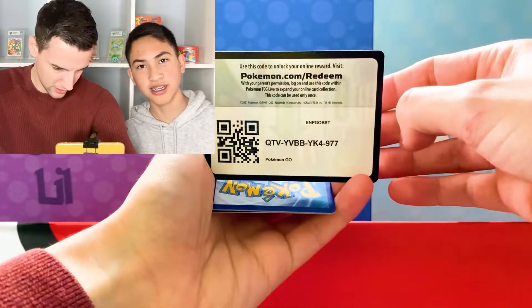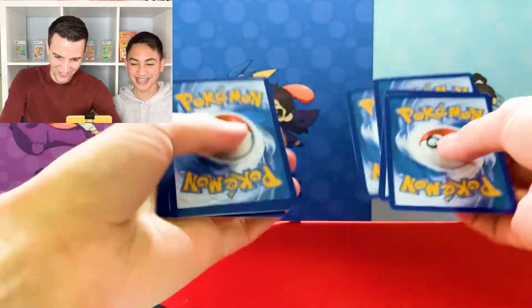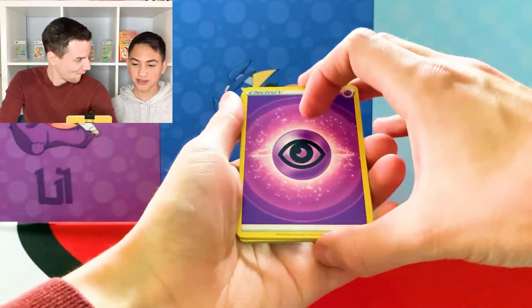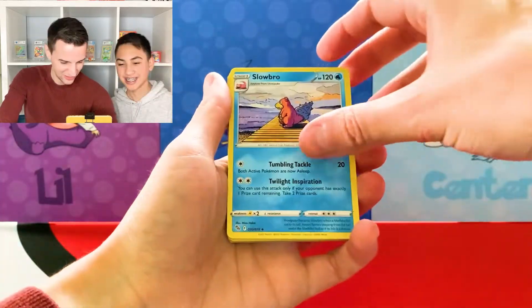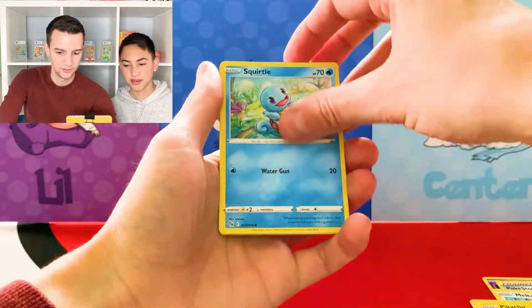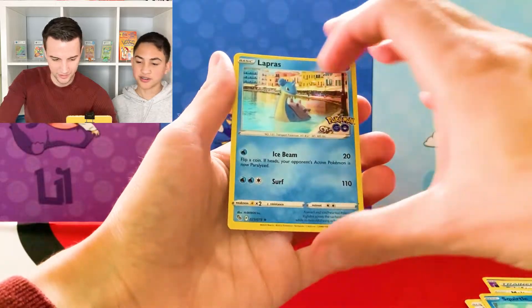On to the Bulby packs. One, two, three, four, to the front, going with steel. Slowbro. Unitone. Pokestop. Meltan. Eevee. Pika. Squirtle. The reverse Squirtle. And the rare. That was. I told you.